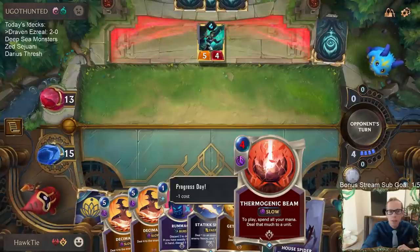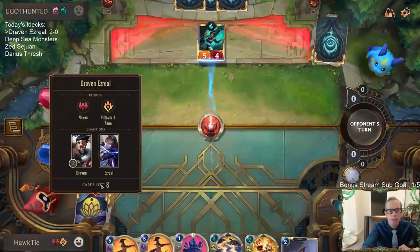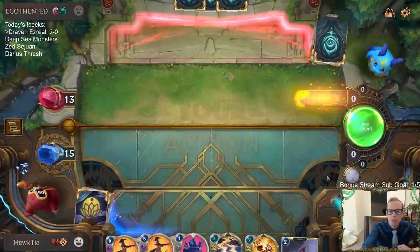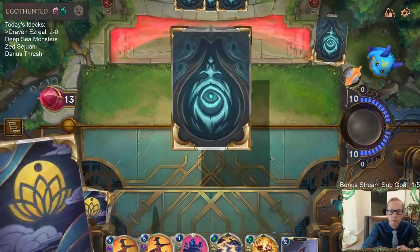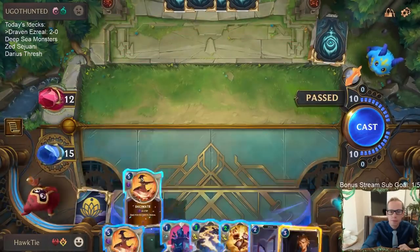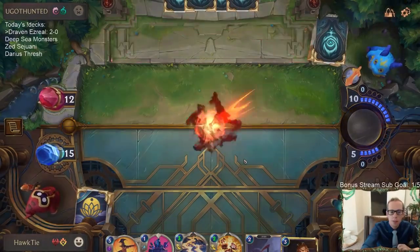They're back up to 13. We have one more Captain Farron and two Ezreals - out of our eight cards we know those are three of them. Three very good cards. There's Ezreal! They've got a bunch of Puff Caps. Let's play this.